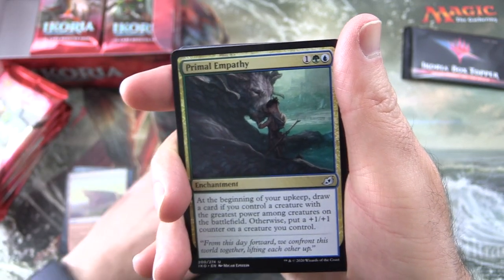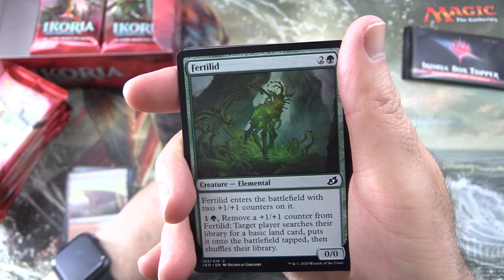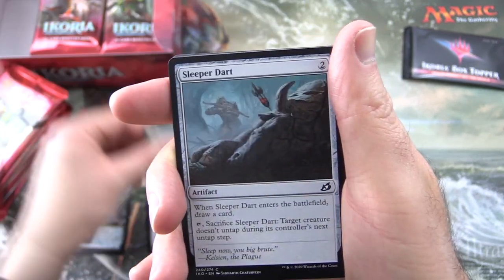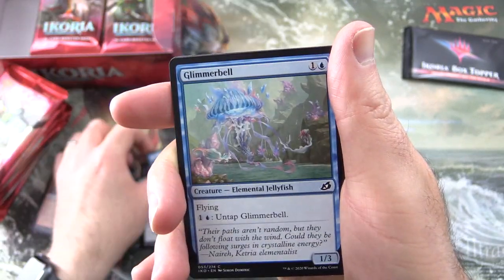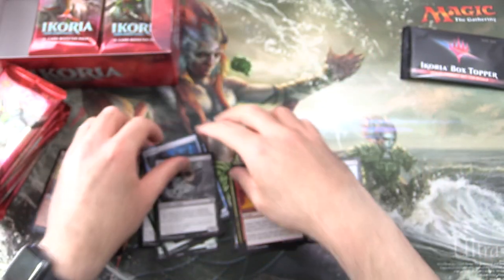Easy Prey, Primal Empathy, and Flame Spill. For the commons we have Fertilid, Unlikely Aid, Wilt, Sleeper Dart, Savai Sabertooth, Aegis Turtle, Glimmer Bell, Lava Serpent, Far Finder, and Blitz Leech.